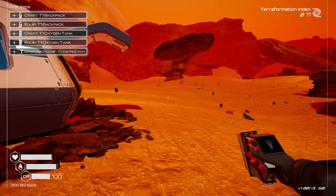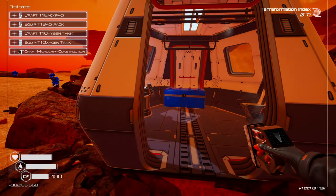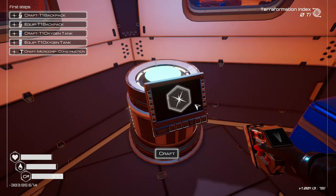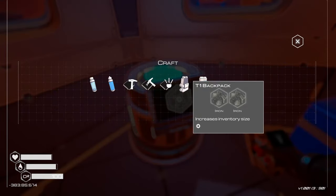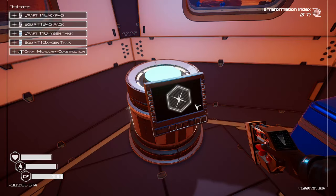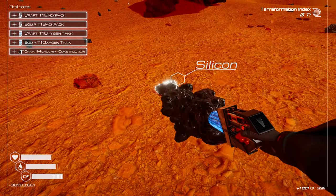Thanks for joining me. Let's start - we've got to craft a backpack and an oxygen tank. We do that here. We need iron, cobalt, iron, and magnesium - basically we need everything. So let's start collecting stuff.